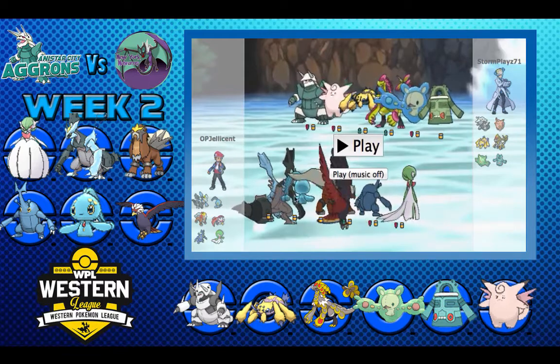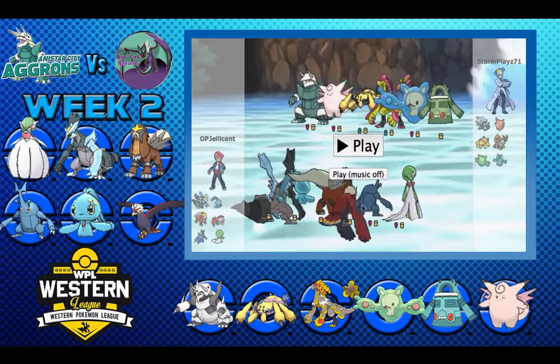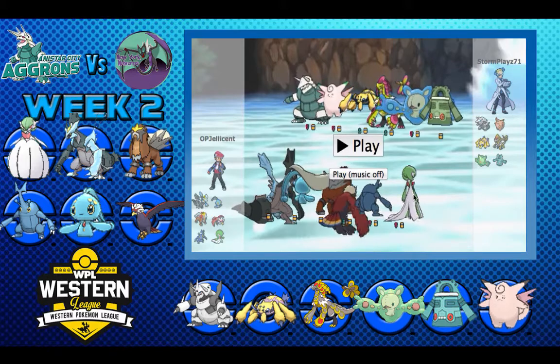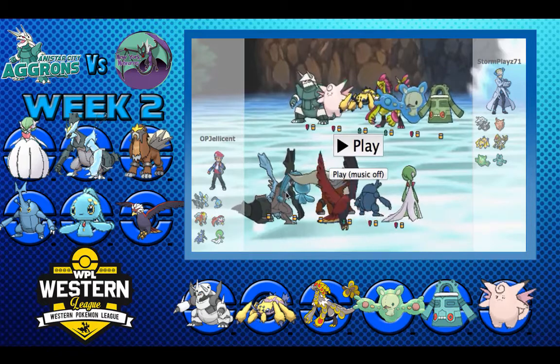So what I'm left over with is Tail Glow Manaphy, Abandoned Entei, Scarf Braviary — this is actually Swarm Heracross. I don't know why I didn't put Guts on it, which is kind of bad because he does have a status on his team. And then Mega Arcanine here is standard, got Focus Blast to hit the Mega Aggron. I believe this is Life Orb, so let's check this bench out.